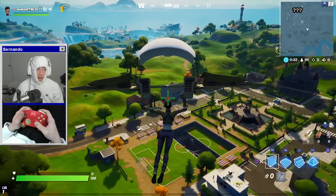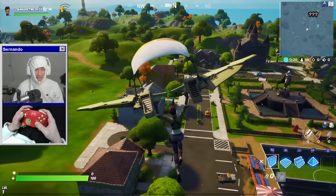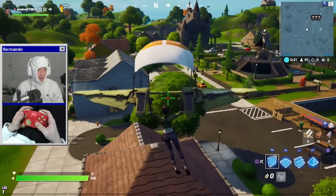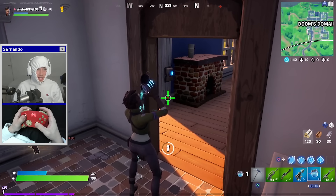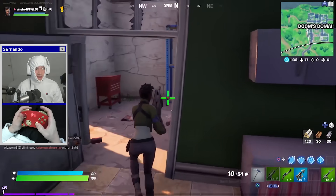A few moments later. Fortnite kept kicking me out because they knew I was cheating, so we had to make a brand new account. But it's all good because I didn't like the way they killed my vibe the last game. So I'm going to go ahead and enable 15 other hacks on this controller. Now we are still using a crosshair, just a custom one where Fortnite can't easily detect it this time. Hopefully I don't get banned.